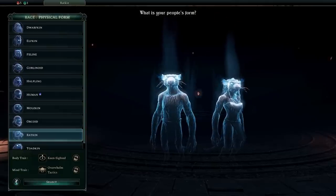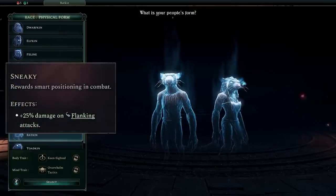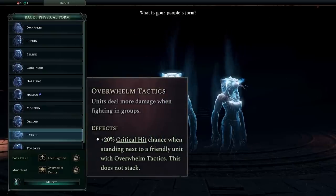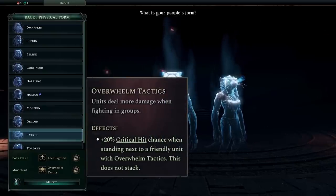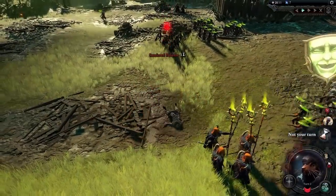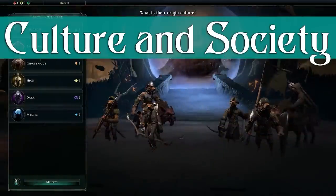Mind traits have more to do with the mentality of your faction. Are they sneaky, ferocious, or adaptable? I'm a big fan of overwhelm tactics. I can't explain why, but my neurons just get activated when I see those big critical hit numbers, so anything that gives critical hit chance is absolutely welcome.